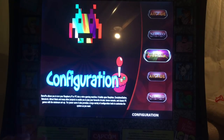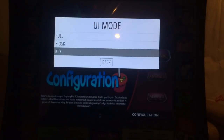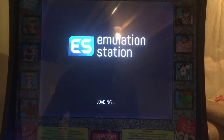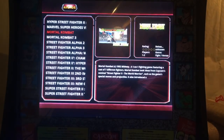Now that we have all the games we want available in our normal Guest or Kid Mode, go back to the main menu, then UI Settings, and use the joystick to change the UI mode to Kid. Hit A, confirm yes, it reboots, and now we have our restricted list of games.